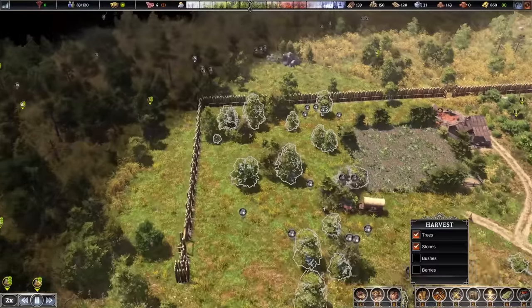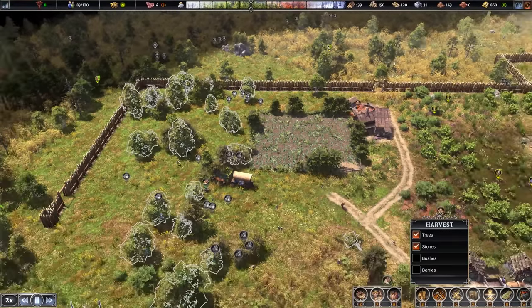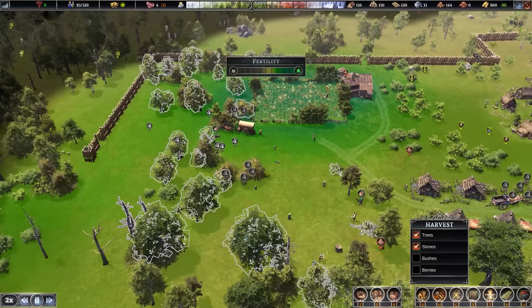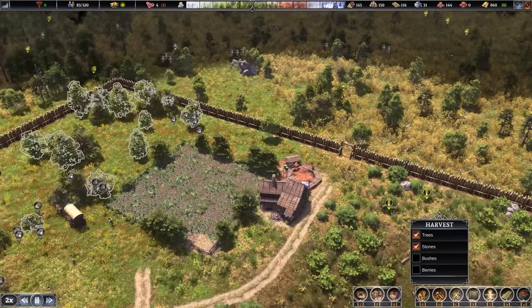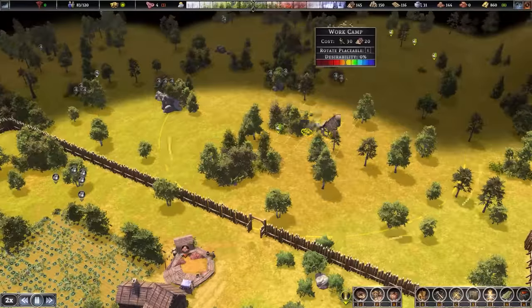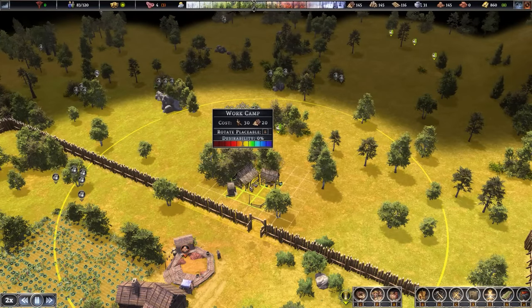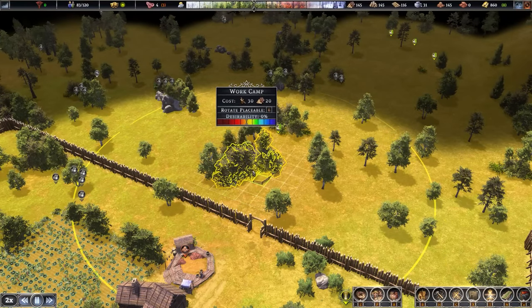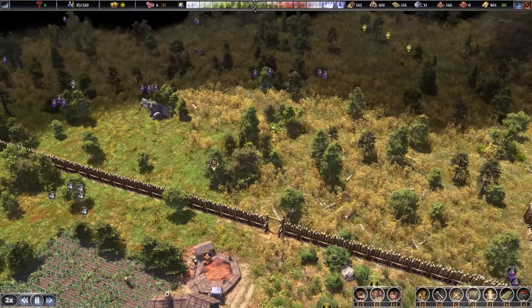We're basically harvesting this entire area. The extra farms are going to go right here next to this area, and another one down here because the fertility is still pretty good. We're harvesting clay, but we need to get more stone - we're quite low on that. So let's go to resource production, get a work camp, and put it somewhere just here. We can set its radius to over by the stone. I just want to make sure they go and use the temporary shelter so I don't want them too far from it.